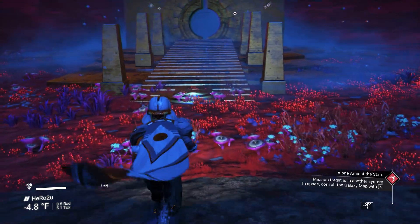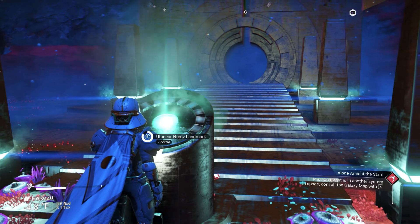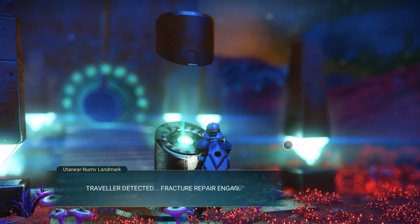The next sentinel ship is going to be full light blue color and S-class. Make sure you take a screenshot of this glyph after I finish.